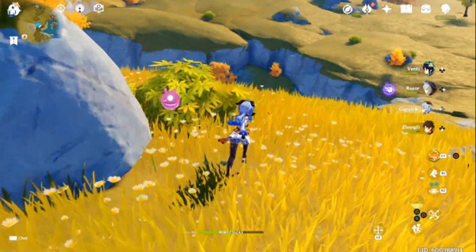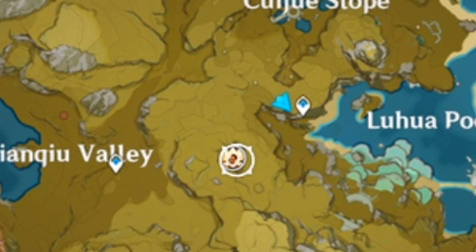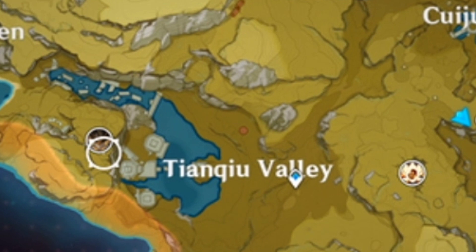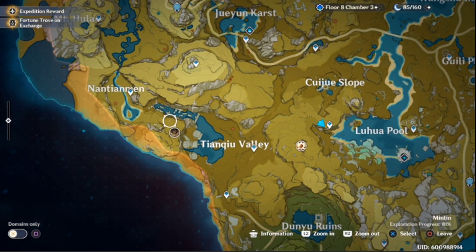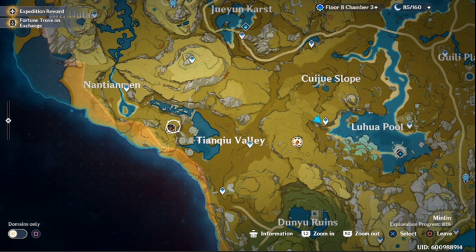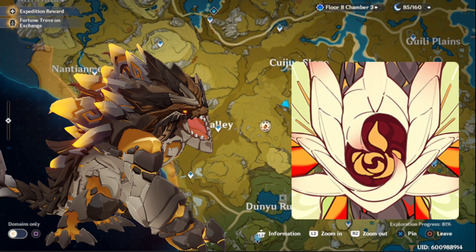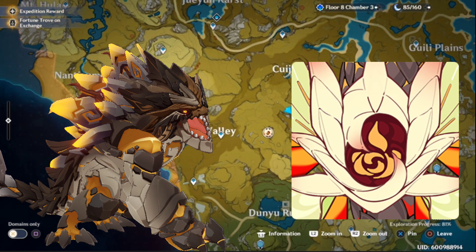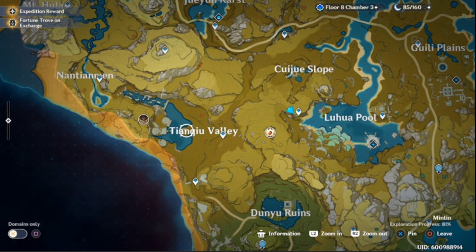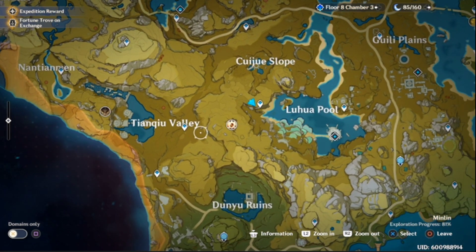Let's take a look at those bosses. For the bosses, you should understand where they are because they're simply on the map. For the Pyro Regisvine, he's going to be right here — you're going to want to make sure to farm him up. And then for the brand new world boss, the Geo Vishap, he's going to be over here in this area. He's going to be one boss you'll have to do quite often. The unfortunate part about Hu Tao is that she takes two world bosses to farm in order to level her up. Xiao and Hu Tao are the two new characters that require these two new world bosses.